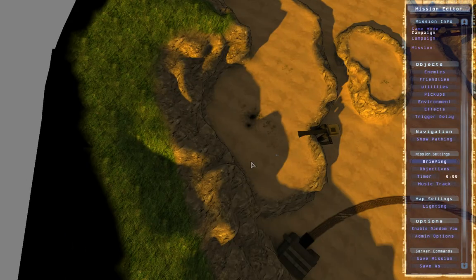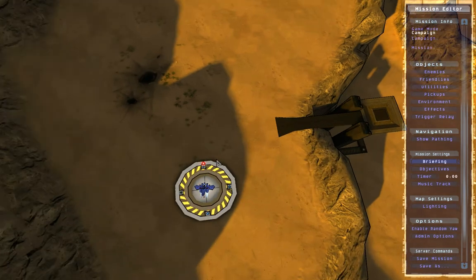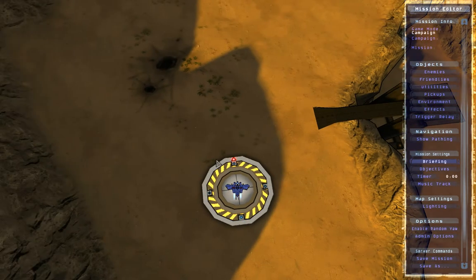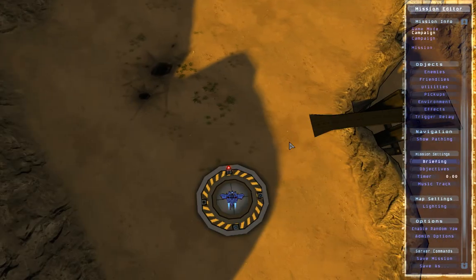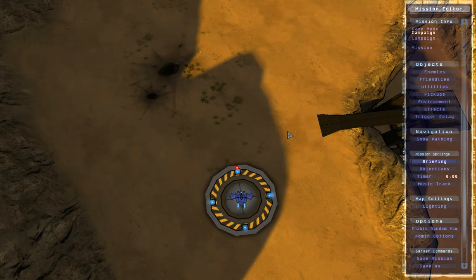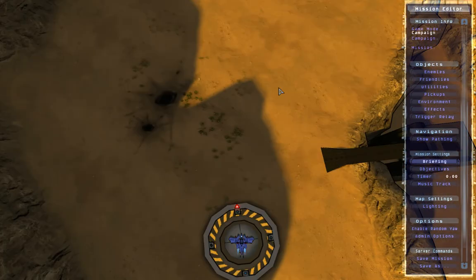Do not place objects where they don't belong, like for example right here on the green area, because if you don't see it in the standard view when you started the editor, you cannot reach it. So don't place anything there and complain you cannot reach it. Let's create a first basic mission. The foundation of each mission is a spawn pad where the player starts the game, and the exit pad, and whatever is in between is up to your wild imagination.